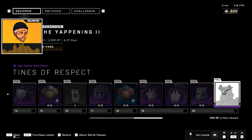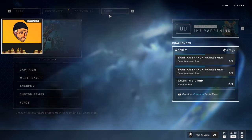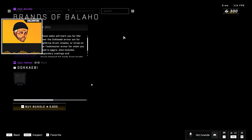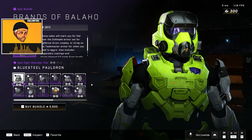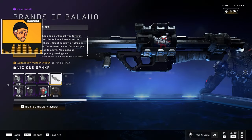But the store, man, the store has me upsetty spaghetti. The prices have been kind of ridiculous, up and down — they seem to reduce the price and then it just goes back up. So you can get this thing, Brands of Balaho, and you don't get all of the different bundles within this giant bundle. I mean, it's so expensive.